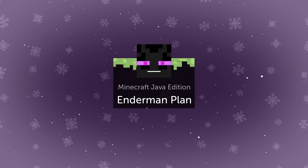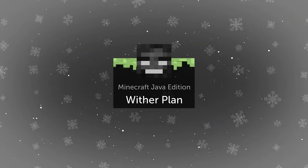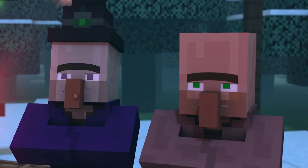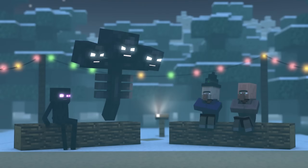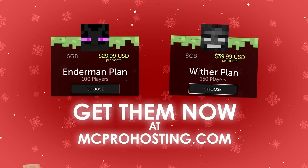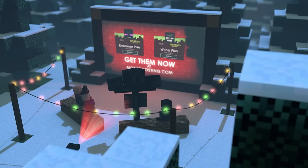Introducing the new Enderman and Wither plans from MC Pro Hosting. The Enderman plan has 6 GB of RAM, which allows you to play with up to 100 players, and it includes the Premium Server Management Pack. The Wither plan has 8 GB of RAM, which allows you to play with an unlimited amount of players, and it includes the Ultimate Server Management Pack. The Enderman and Wither plans from MC Pro Hosting — get them now. And the Villager plans are available too.